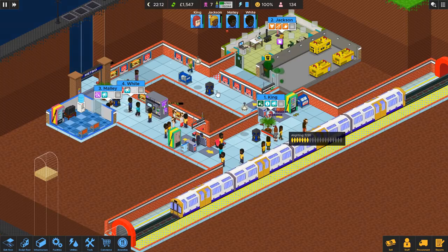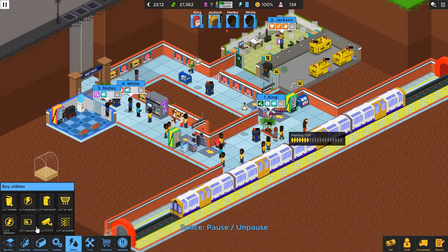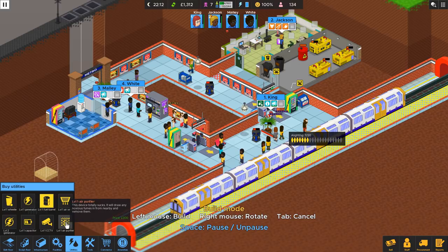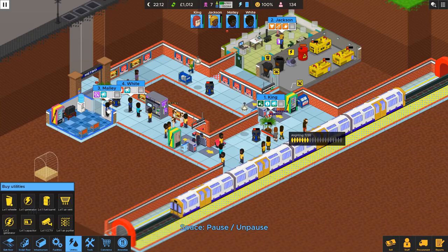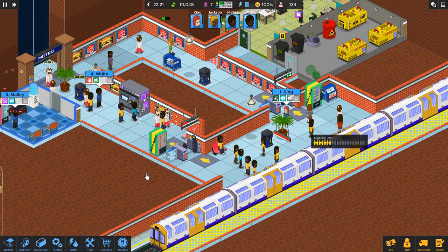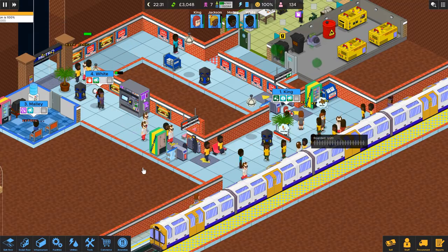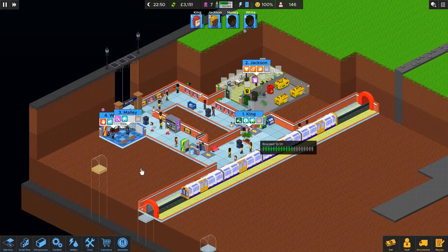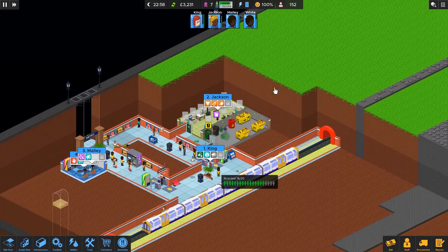We're doing pretty well. Facilities — utilities — we need another trash bin and a fuel barrel. Let's get an air purifier. Mally is going to need to pick up a gas can. Let's let them eat first. Everybody get on board. Reputation is 100% — another 2,000 pounds. That is excellent. So you know what that means — pretty soon we can tunnel our way over here and bring in some more people. 3,200. I think that was a really good first day.